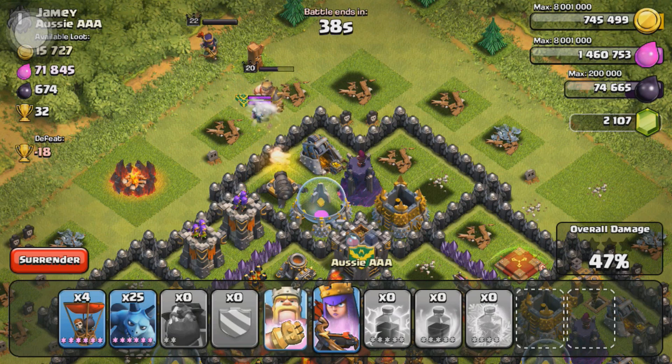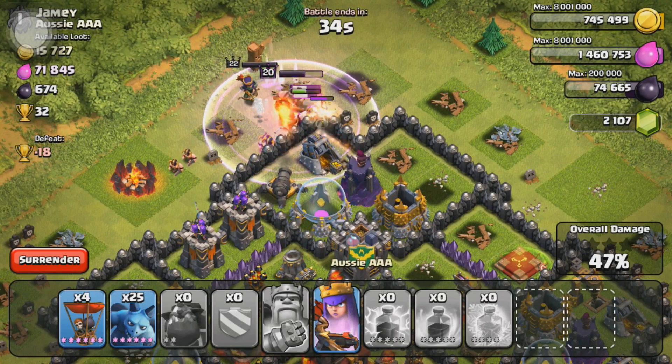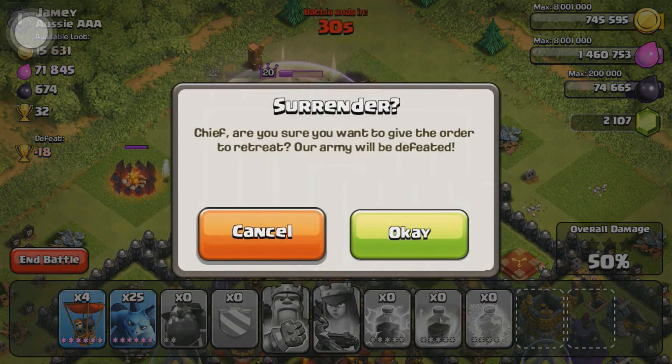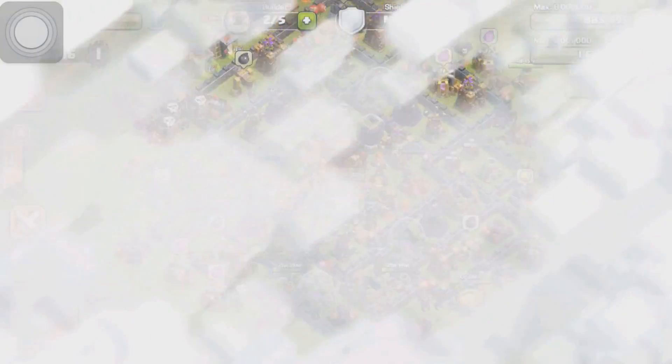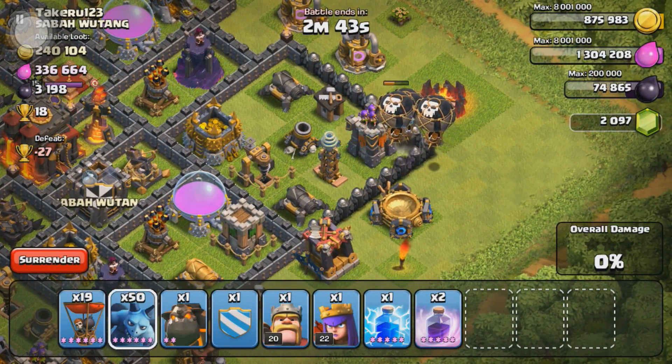We're up to 47%. I'm gonna use my Barb King's ability to help him take out those skeletons and give him some health back. Then we'll use the Queen's ability as well and get up to 50% on this battle. Easy win, 10 trophies. No loot besides the loot bonus, but I'll take the 10 trophies. We're now up to 3,046 trophies — making our way up to champs, just 154 trophies off.